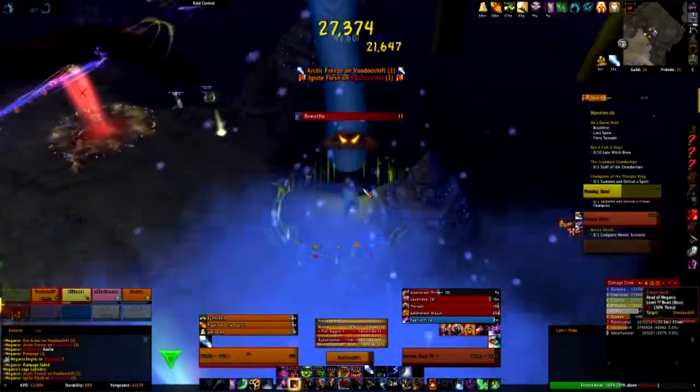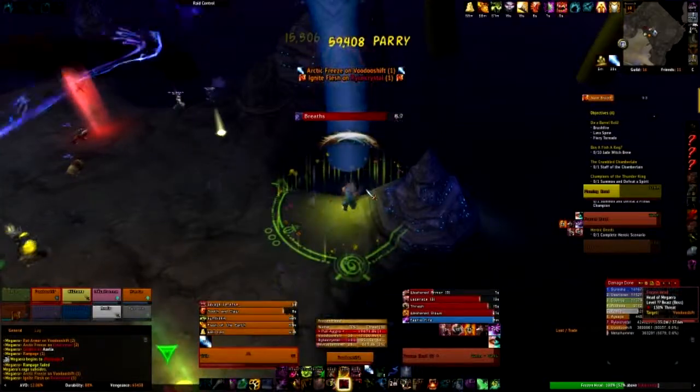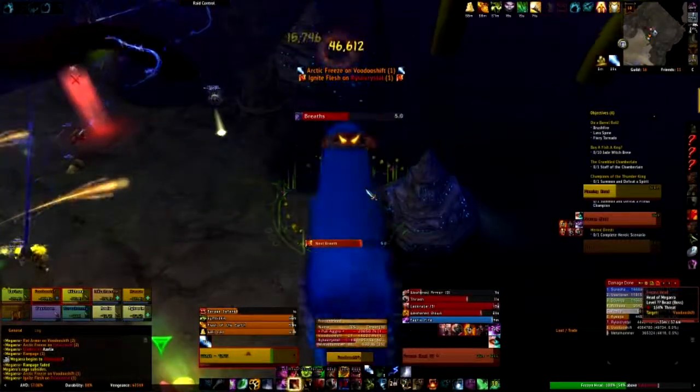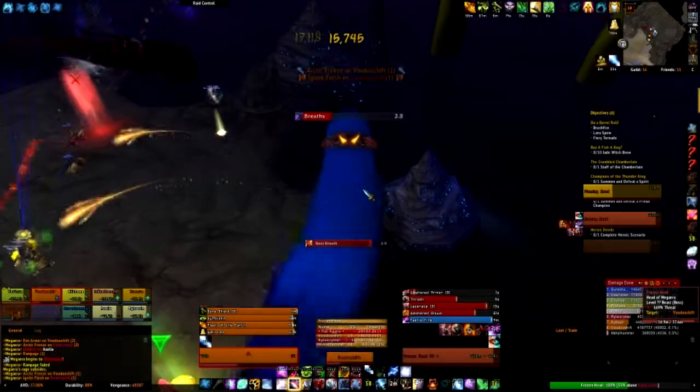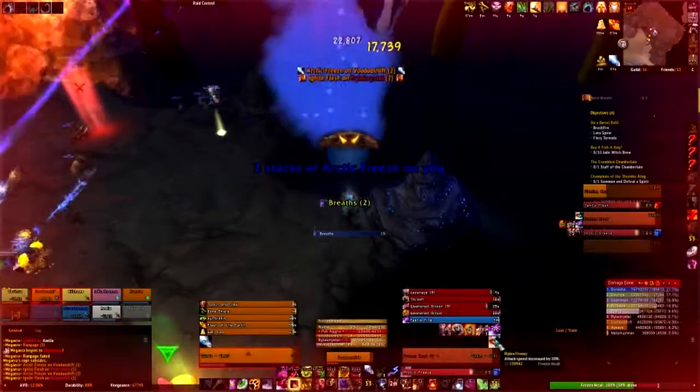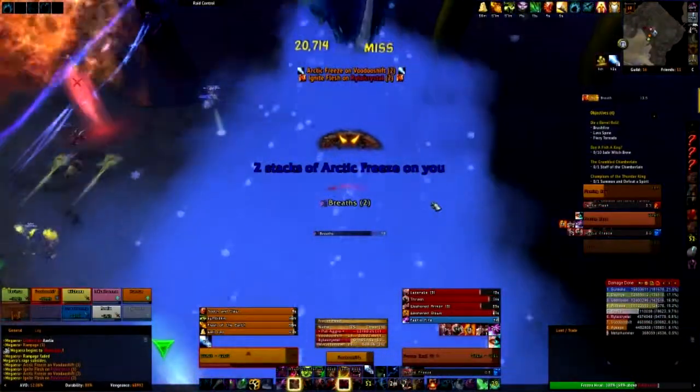Even though for this guide we won't be killing the frozen heads, if you do kill them you will need to deal with Torrent of Ice, which is a beam of ice that chases a player and when it hits the player it deals damage.